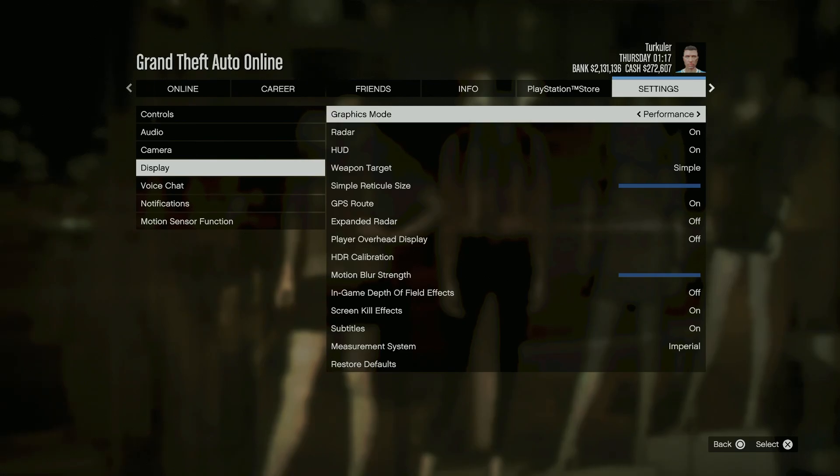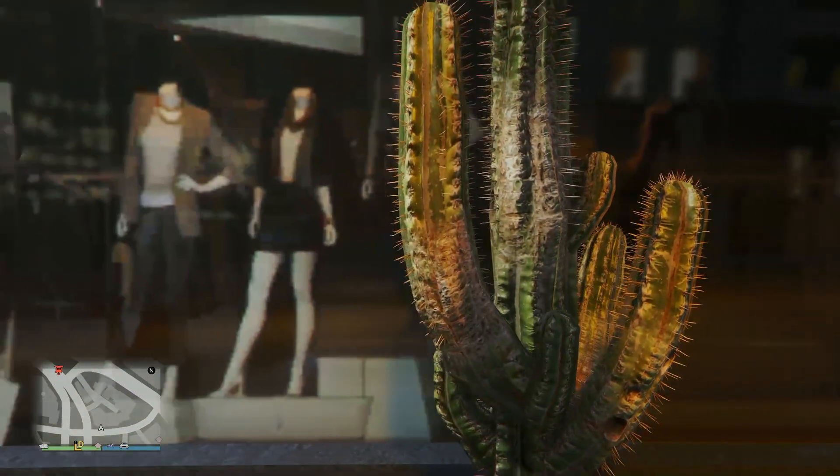So let's go over to graphics mode and then go over to fidelity. So once you move, you can see your reflection — do you see that guys? You'll be able to see yourself in most places.